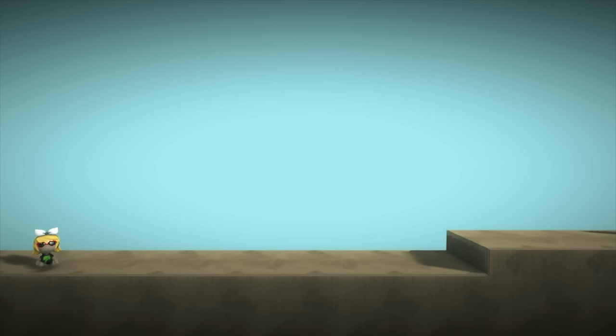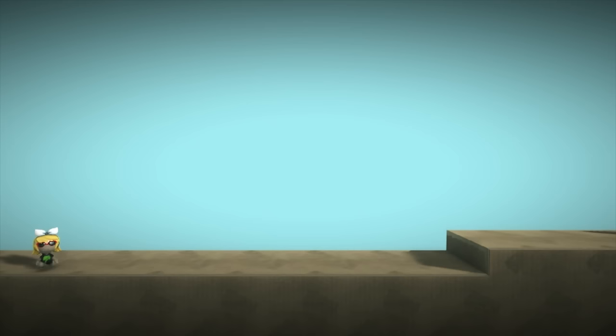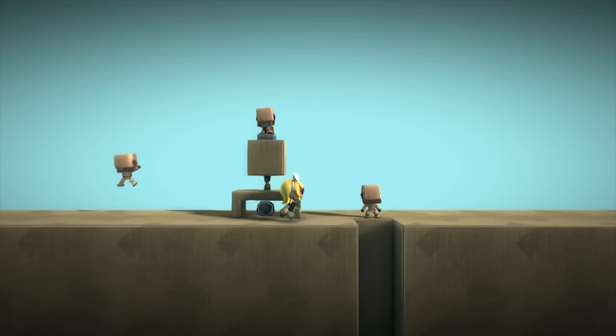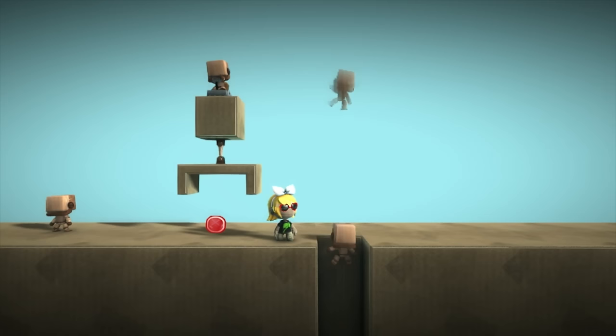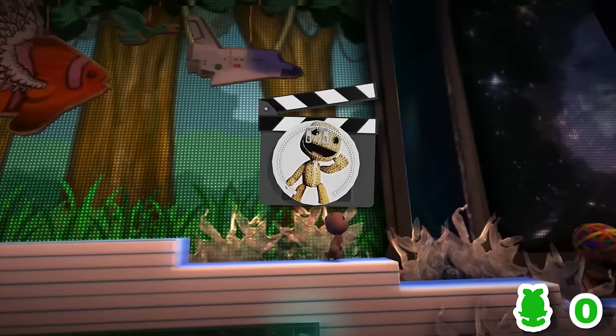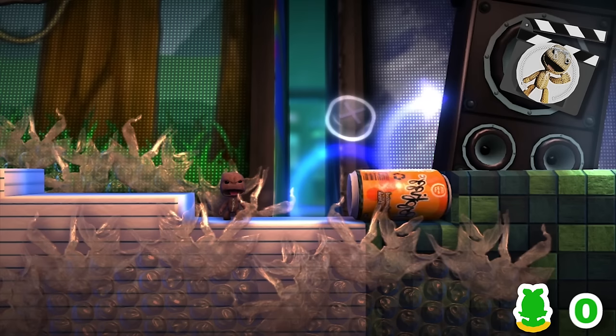Now, what counts as a jump? I'm going to say that anything that the game itself refers to as a jump is counted, which includes jumping, Controlinator jumps, and drop downs. I really didn't think drop downs would ever be counted — I finished the entire route while ignoring them — but when I checked, they're actually referred to as jump downs, meaning we have to count them. Let's see how far we can get. We get stopped as soon as we get taught about jumping, but that's why we're looking for the total number of jumps and not whether we can completely avoid them.